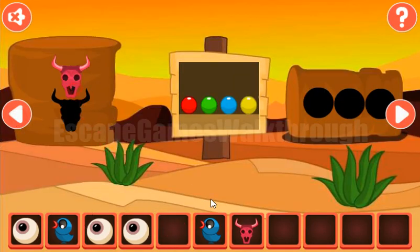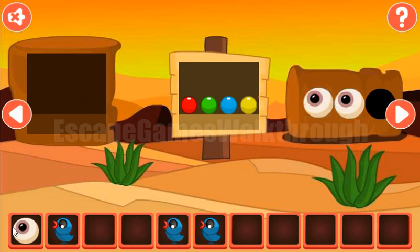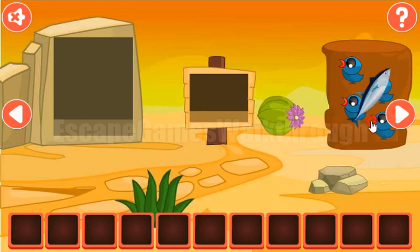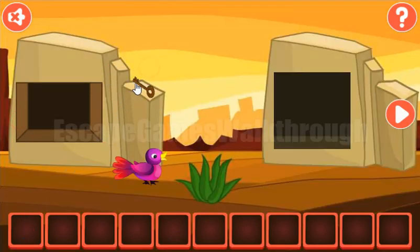Now both skulls we can put here to get the bird. Also, put 3 eyes here to get another bird. And 4 birds we can exchange for the fish. It's a cow. Let's feed this bird to get the key and escape.